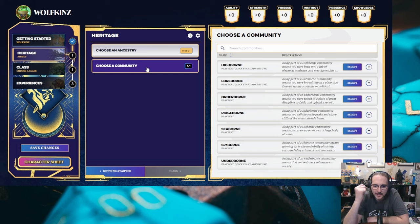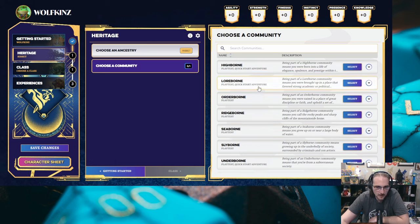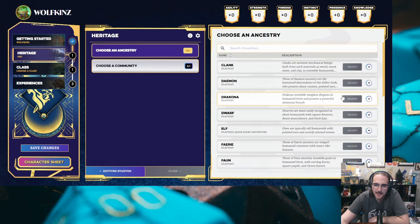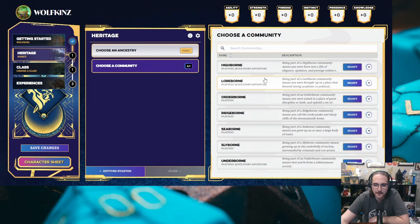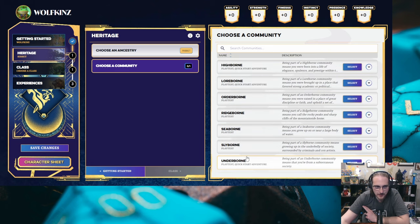Now, choose a community. Here's a question — are the communities at all tied to the ancestry? I'm assuming no. Let's change our ancestry and see if that changes our selections. No, it doesn't change. I didn't expect it would. You know, the conversation around race in D&D is you can't really put everybody in the same bucket based on just their race. I kind of like how this is broken out — you choose your ancestry and your community, and community is not tied to your ancestry. It gives you a lot more diversity in how you can build your characters.